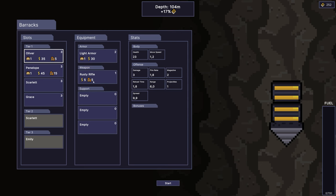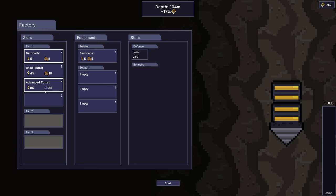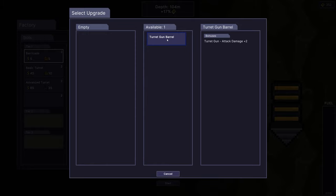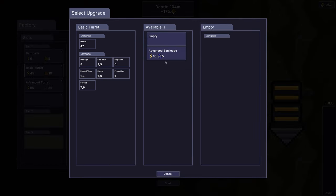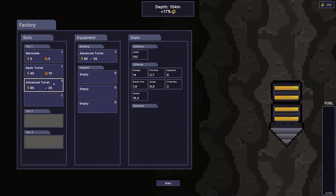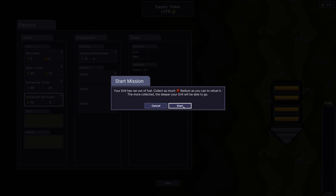Interesting that you'll be able to unlock more stuff and choose your starting build. The factory is similar — we can go with advanced barricade which costs the blue material, not copper, maybe iron. We can also upgrade the turret with a gun barrel — turret gun attack damage plus two. Advanced turret upgrades are available as well. Let's go for the start — there's nothing more to do for us here. The drill has run out again so let's go into the next mission.